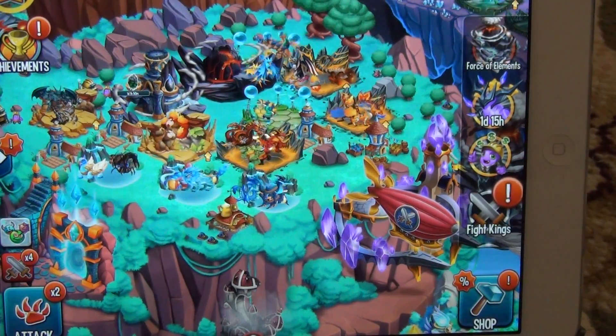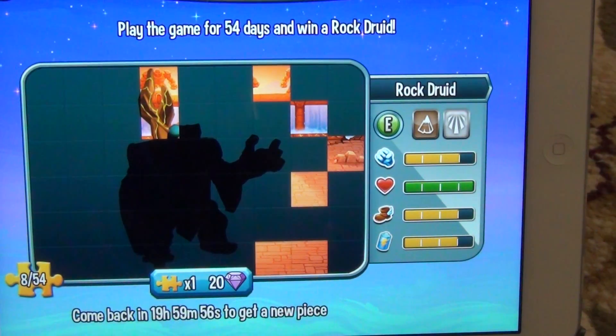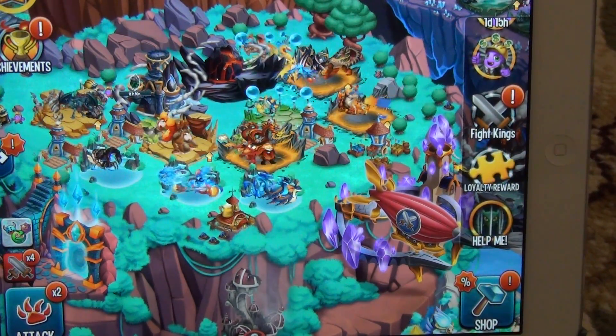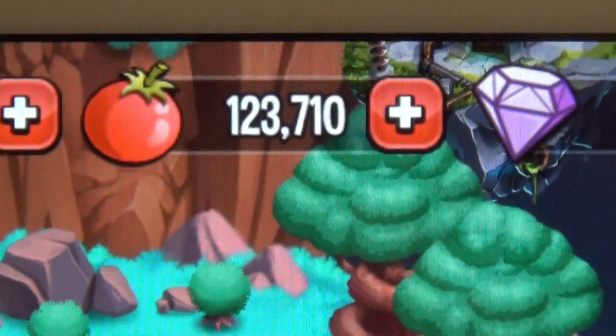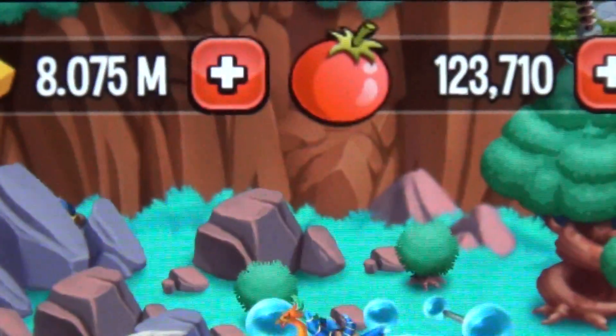Sorry if I'm shaking. Let's check out our loyalty reward. I need about 30 — let me see. I don't know yet, but I'm going to need a lot more puzzle pieces every day. So here is how much food I have — let me get a close-up. Sorry if it's a little blurry. 123, 44 gems, 8 million gold.